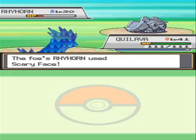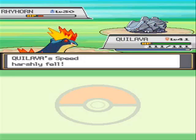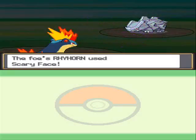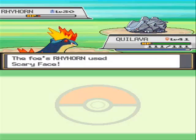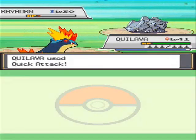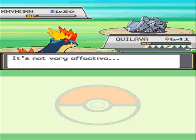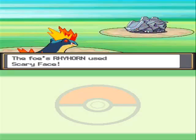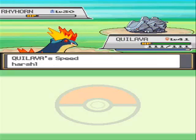I use Scary Face, and then he uses Quick Attack — or I use Quick Attack. He uses Scary Face again. I should have used Flamethrower. I use Scary Face one more time and take Quick Attack one more time.